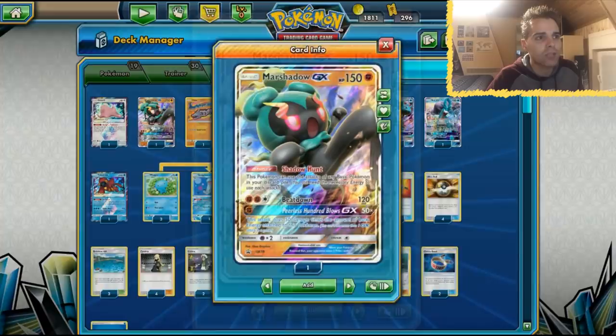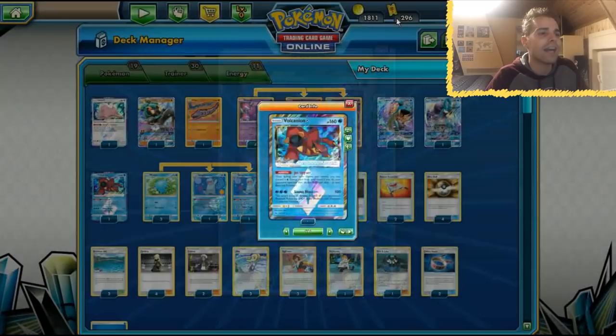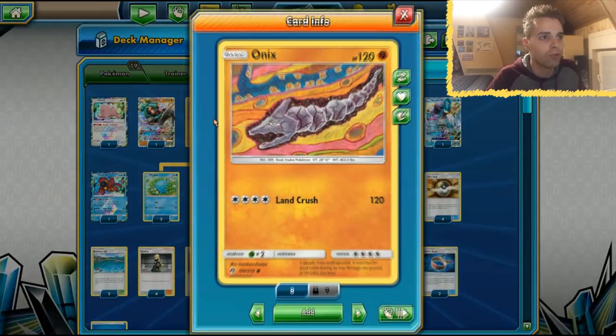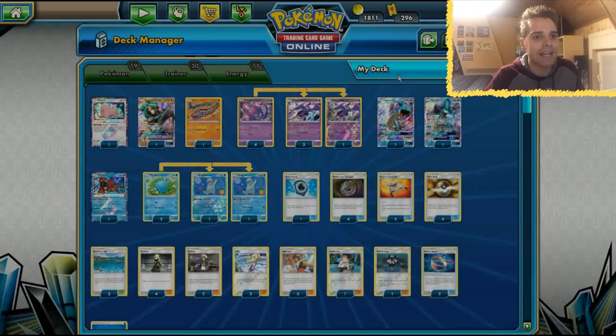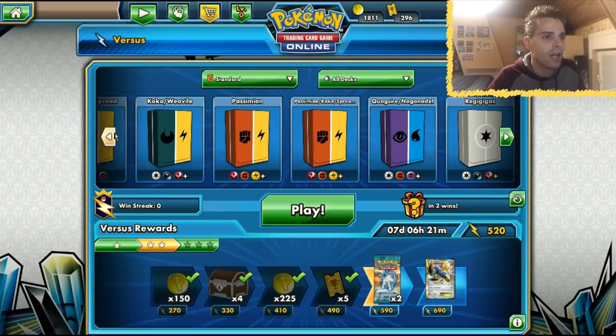We have Marshadow GX here for the Zoroark matchups. Zoroark is still very prominent in the format and we can copy the attacks of any basic — like Lizard Burn from Lapras or Cure Stream from Suicune. We also have Onyx as a Zoroark counter, to load up energies onto Onyx and strike out of nowhere, though it only has 120 HP so it's situational at best. We also have Ditto Prism Star which can evolve into Naganadel or Quagsire.